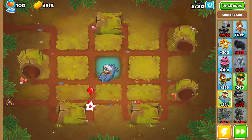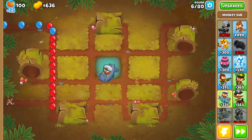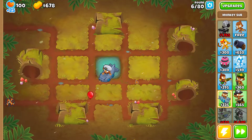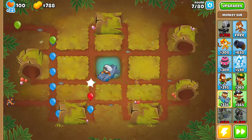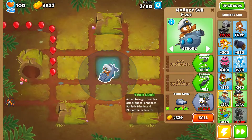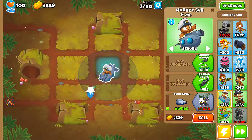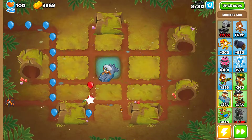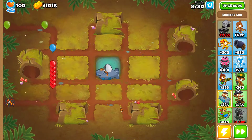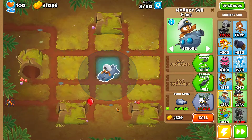So what I'm gonna go with is gonna be a Bloontonium Reactor, because that is gonna allow me to pop camo bloons, to pop black bloons, and to do some pretty decent damage onto the bloons. Considering also the recent buffs on twin guns and airburst darts, they're gonna enhance the Bloontonium Reactor. I think it's gonna be very efficient and very easy to achieve — no RNG involved. This achievement should be quite easy.